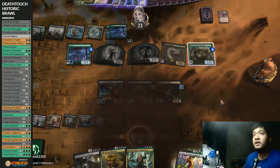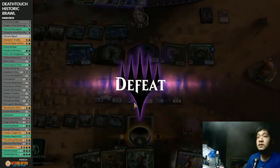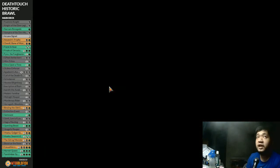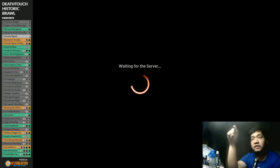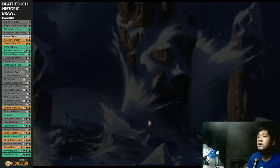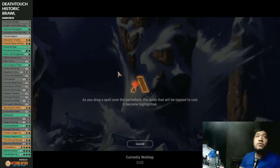We'll take the free mulligan - missing a color hurts. This is a lot better. Turn one Renegade, turn two Triton. Blizzard Brawl would be a perfect fight card too, though we don't have enough snow-covered lands to merit it. Opponent is definitely playing a control style deck. We're definitely saving Thoughtseize. Turn one Renegade into Mara Triton - let's take the Gemraiser. Snipe the Dryad of the Elysian Grove.